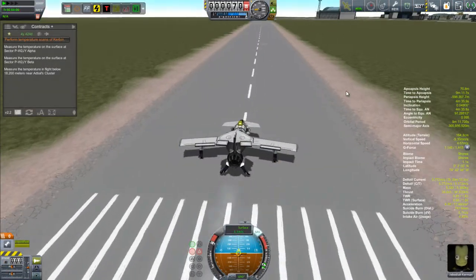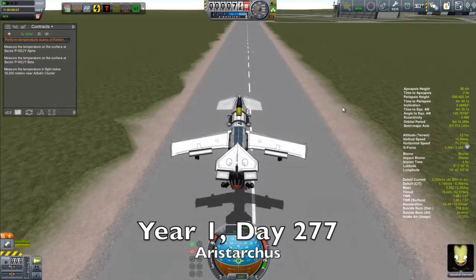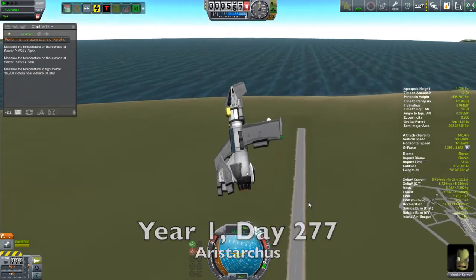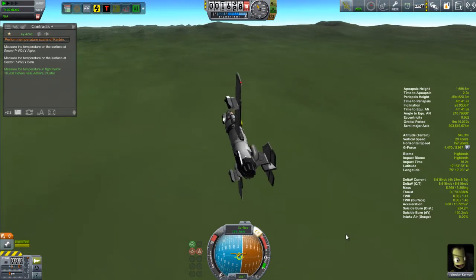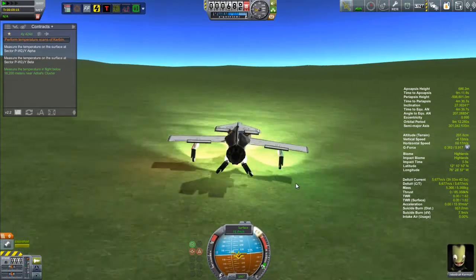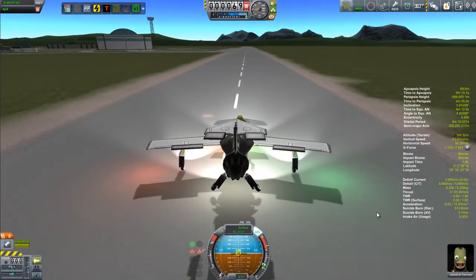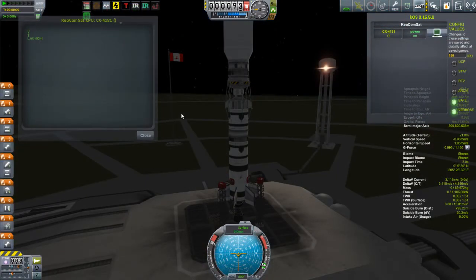Now we join Jeb once again in the air. Stark is measuring pressure or temperature or something — and absolutely nothing of interest happens in this mission whatsoever. Everything goes fine, we finish off the contract, and we're just going to skip right past it and go to the main event: the launching of our three keostationary satellites.